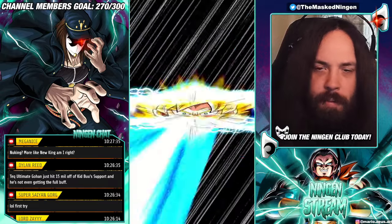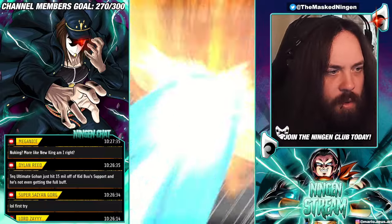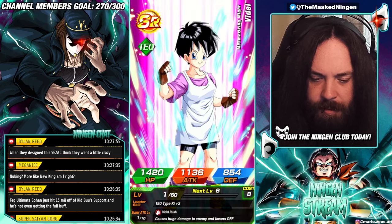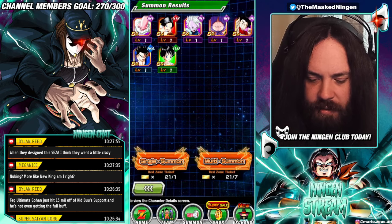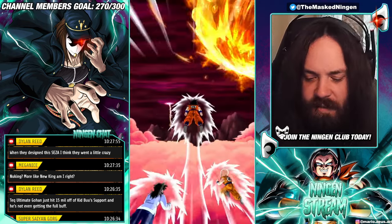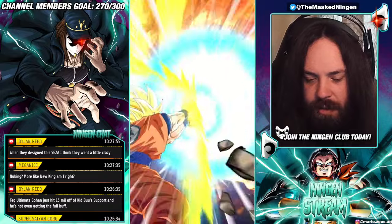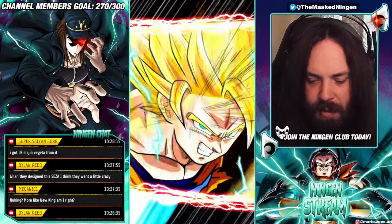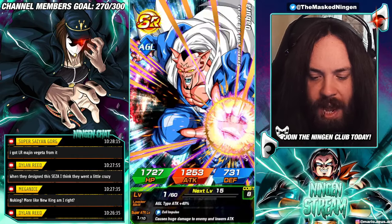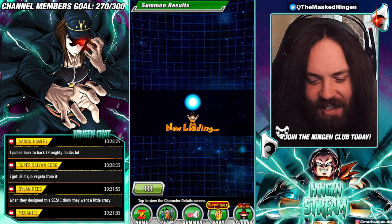A couple of people have said they pulled copies of the LR Goten and Trunks, but unfortunately they EZA'd quite a while ago and aren't really good anymore — shame. The tickets don't guarantee you anything, not even an SSR. Typical Red Zone ticket — seven SR multi. Random Beerus appearance but you can't even get a Wies animation on this banner, so Beerus being there doesn't mean anything. We're looking out for any animation that means we're actually getting an SSR, otherwise we just keep getting seven SRs.